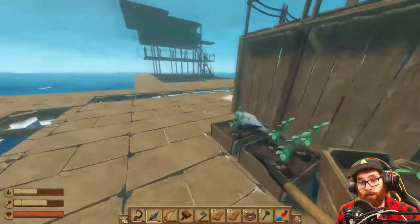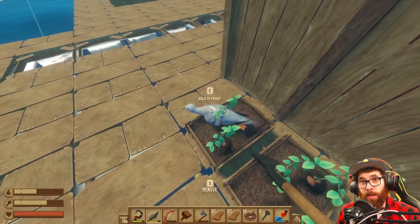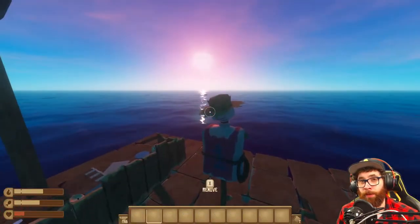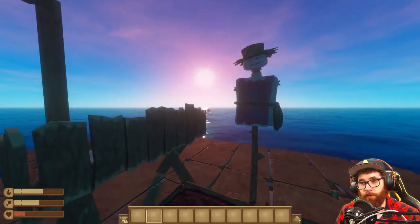You need to have a few scarecrows if you have a fair few crops around. If you just have the one crop, the one scarecrow will do. But you need to have this scarecrow around and you need to be constantly coming back and checking it, just in case the seagulls have actually come and killed it.